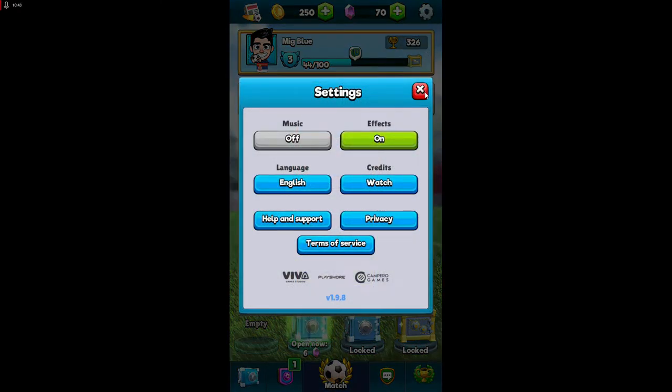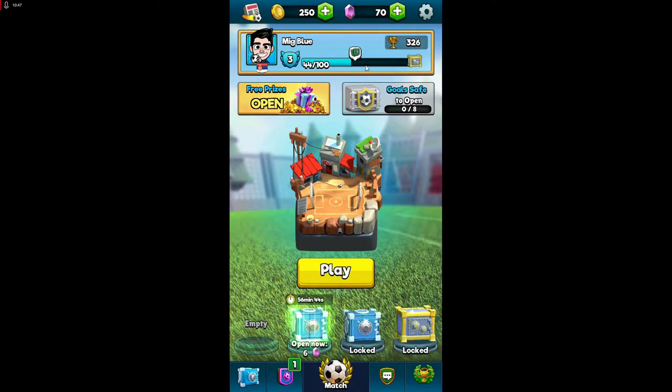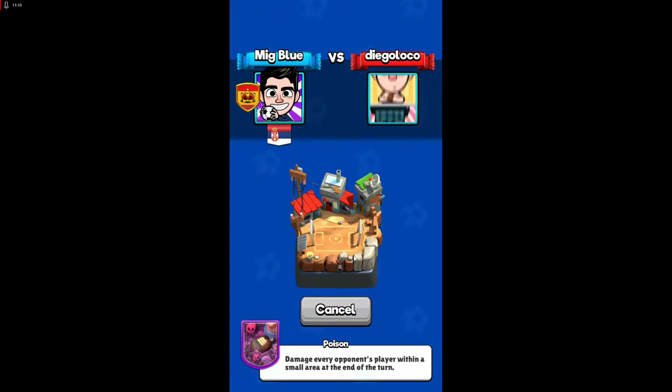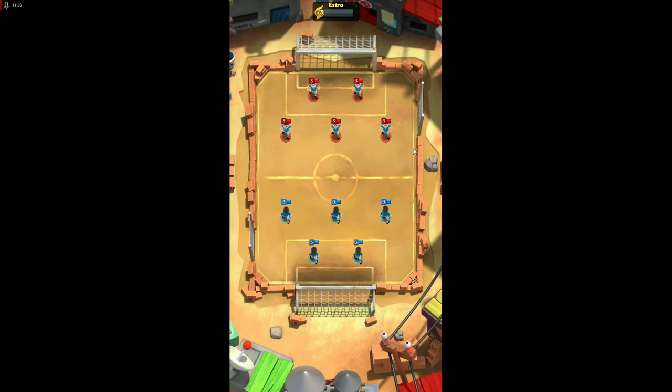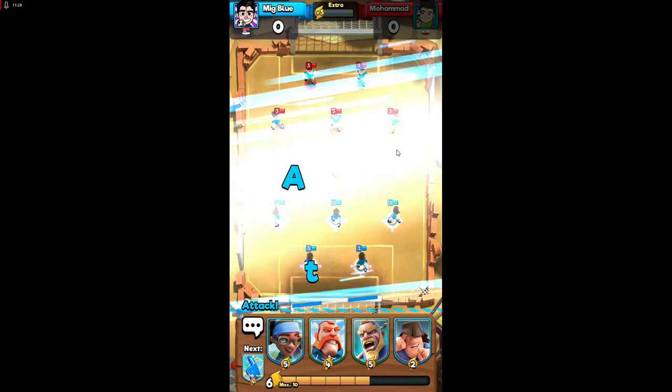I think we can go to the battle now. As you can see, my experience raised because I upgraded some cards. Let's play. This is your stadium, which will change when you level up your tournament points. I think it will level up very soon. Let's start — we're going to play, I think this is an Iran country team.